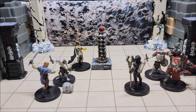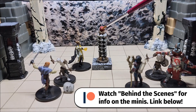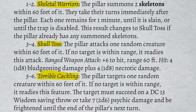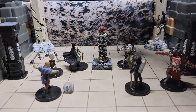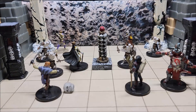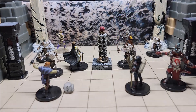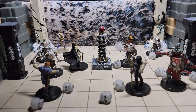The Bone Pillar is only a CR2 trap and most lower-level parties can handle it, but what I really like is its scalability. Instead of rolling each turn to determine whether you get skeletons, Skull Toss, or Terrible Cackling, you could trigger all three on initiative count 20 every round — no die roll at all. More skeletons could keep appearing each round, including skeleton archers. That way, every turn the party is getting pelted with skulls, frightened, and overwhelmed with undead.